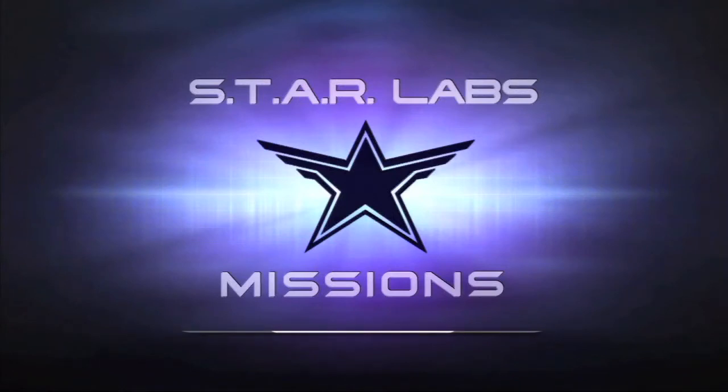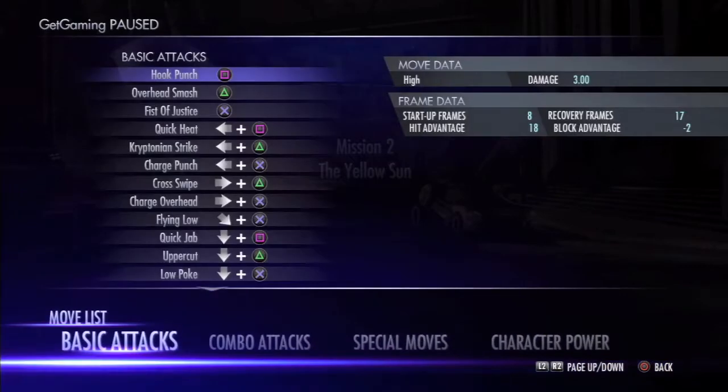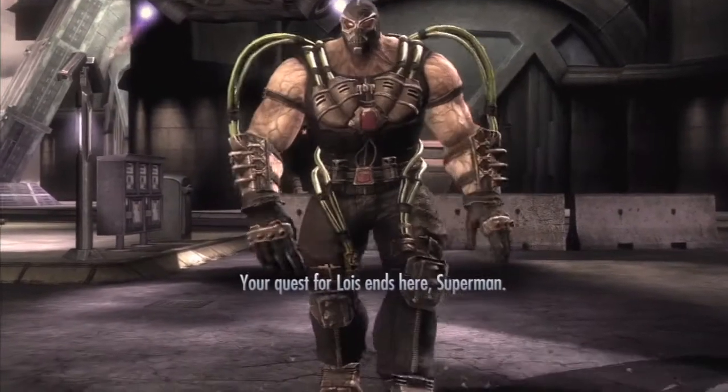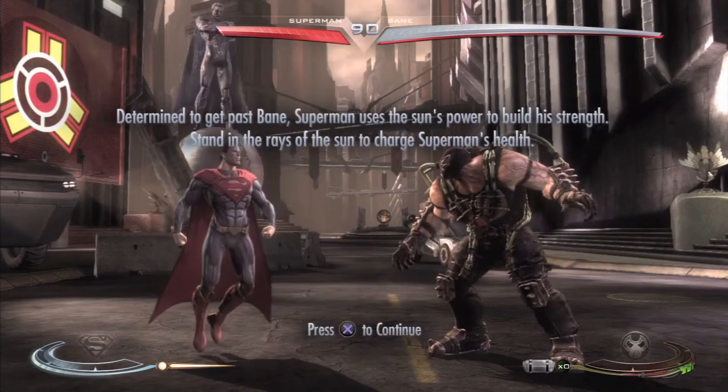So yeah, if you guys want your special moves to work properly, because sometimes with the thumbstick it doesn't work very well — use the D-pad. Let me check the move list real quick. Yeah, they are called special moves. Alright, let's go ahead. Determined to get past Bane, Superman uses his sun powers to build his strength. Stay in the sun rays to charge Superman's health.